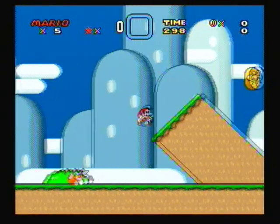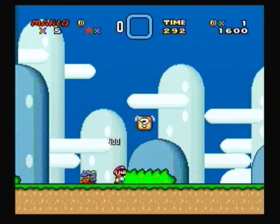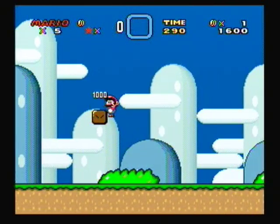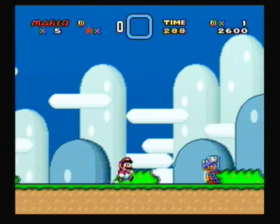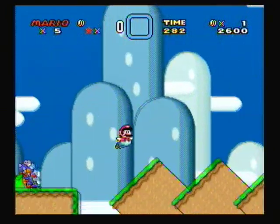Yoshi's Island is the first level. Not a very hard stage, there are a few things that can catch you by surprise, like that giant Bonsai Bill right there. Let's get a mushroom so we're big — we can actually take one extra hit now.